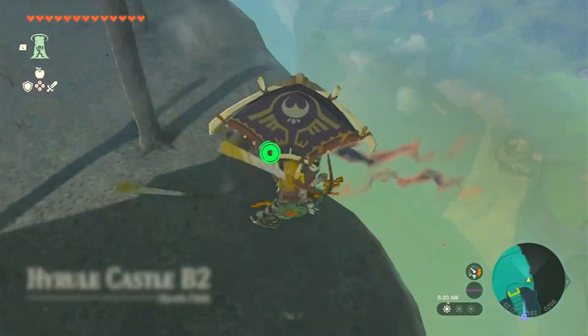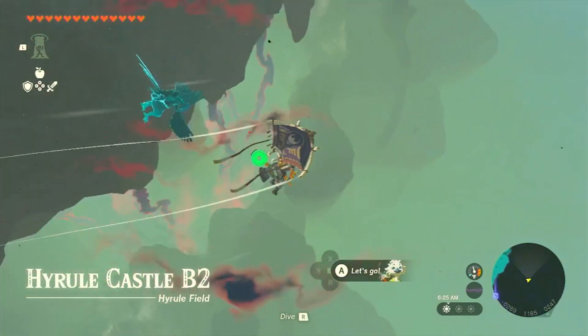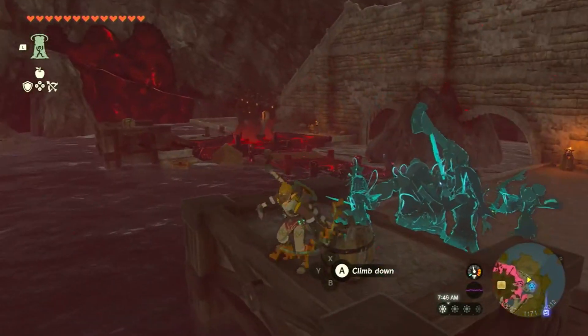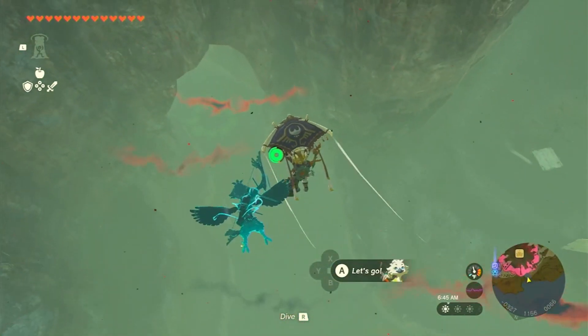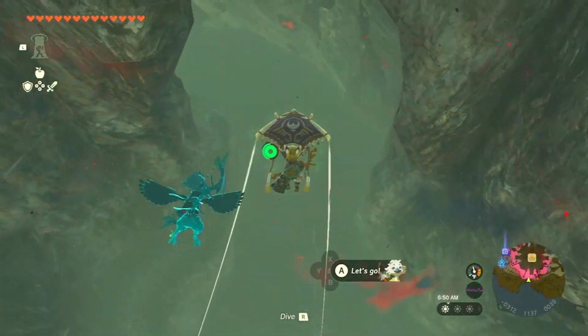To acquire the Hylian Shield, head to the docks located beneath Hyrule Castle. You'll find it at the coordinates minus 0161, 1159, 0037. But before you embark on this quest, make sure you have a fire-starting tool such as a fire fruit, red Chuchu jelly, a torch, or any other method you prefer. Bring at least one with you.